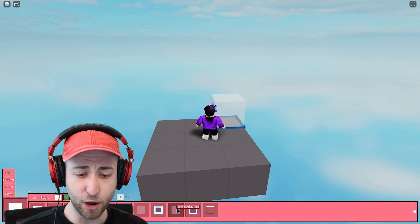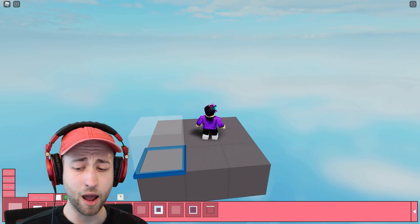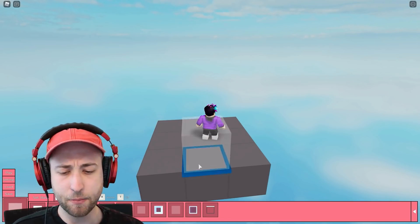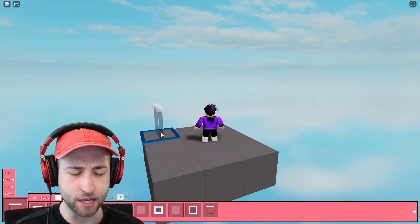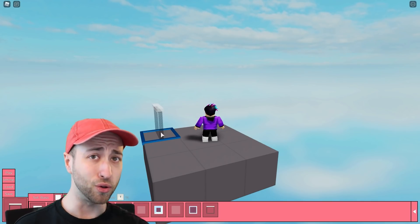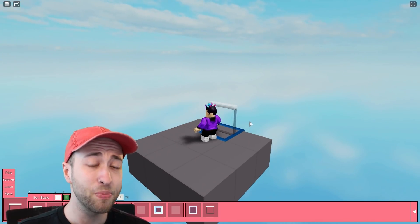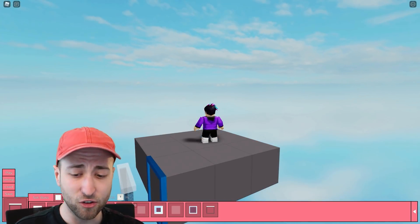So we have a bunch of tools here — windows, transparent blocks, so we can have invisible walls. And then we have a bunch of blocks: cylinder, wedge, corner wedge, stairs, thin wall, transparent — it's your basics. There's a vent shaft. There's actually no music, there's no sound. Also my office is very hot today, so if I get really sweaty, sorry — building a piggy map is too intense.